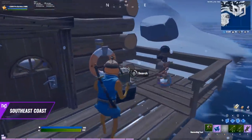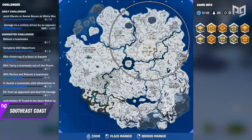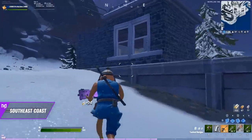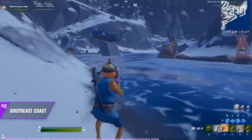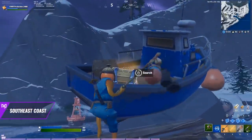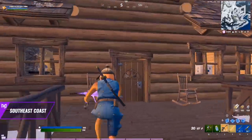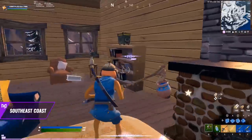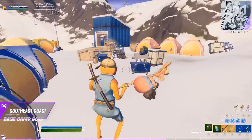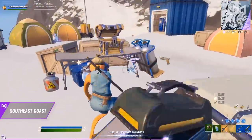Head to the cabin on the water and grab the chest inside, then continue up the coast. You'll find another brick building with one chest spawn, then a sandy beach area with three chests and more materials to farm. Finally, head up the hill west to a cabin with three easy chests and a ton of floor loot.